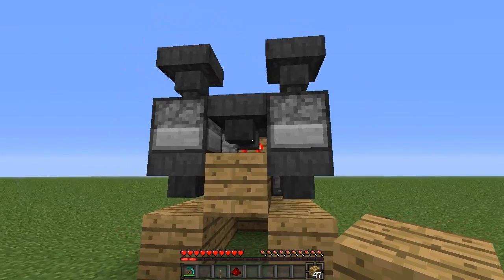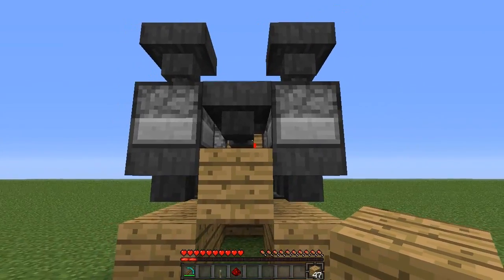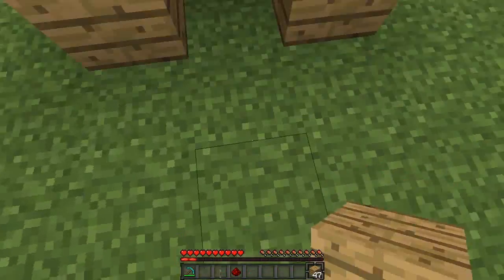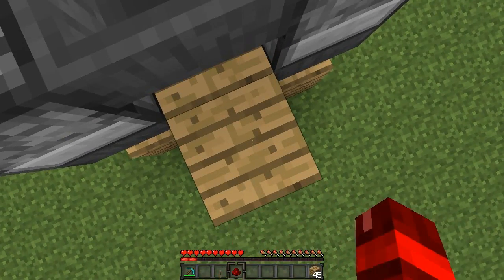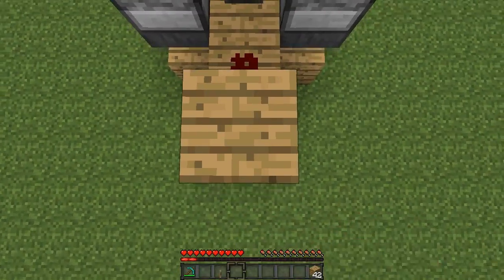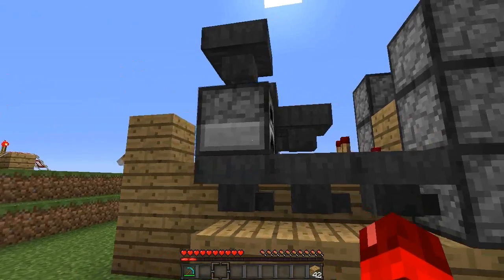Now what we are going to do is make a way so you can actually stop this ticking when you are not using the toaster. Come to this side, create two blocks like that, redstone on top, then three blocks behind that, and then put the lever on the top one and flick it down. And as you can see it has stopped now.